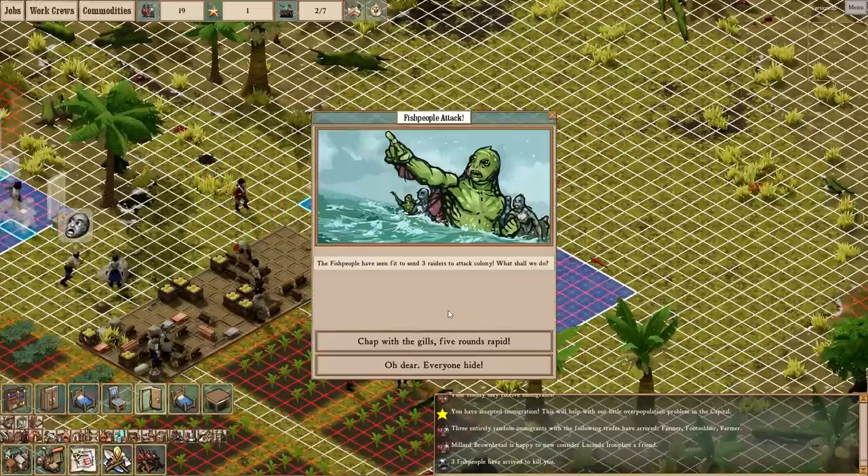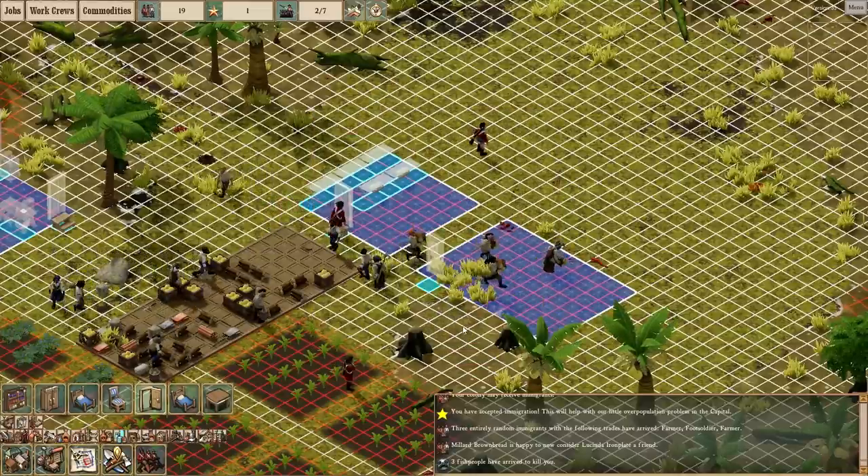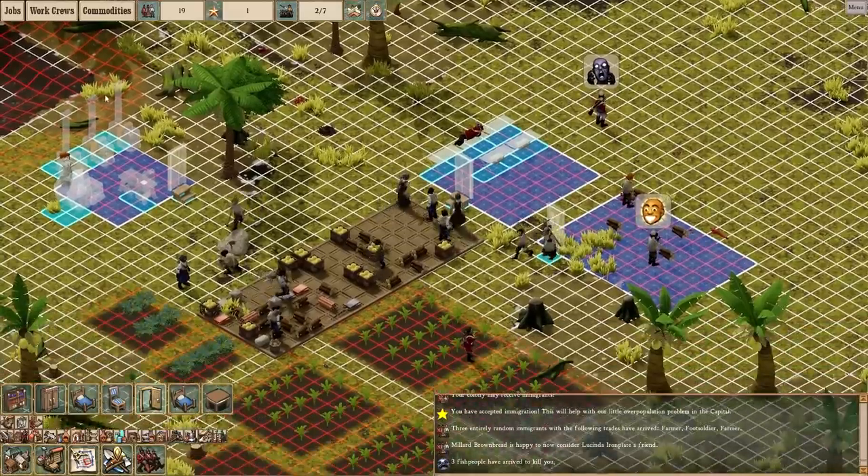A fish people attack event: the fish people have seen fit to send three raiders to attack the colony. What shall we do? 'Chap with the gills. Five rounds rapid. Make lines. Rings be ready. Chap with the gills.' I like that. I like that old sergeant character you see in old movies from the 1950s or 1940s with those old red coat regiments — they always have that guy who's like 'Make ready, hold steady now lads.'